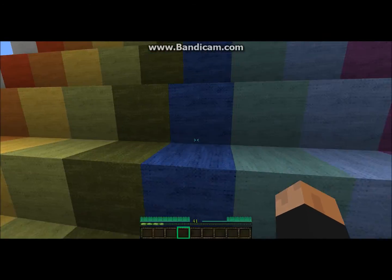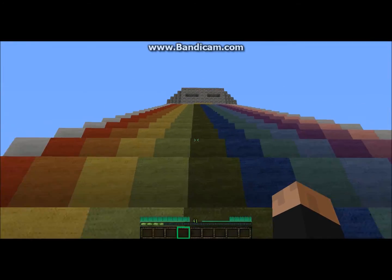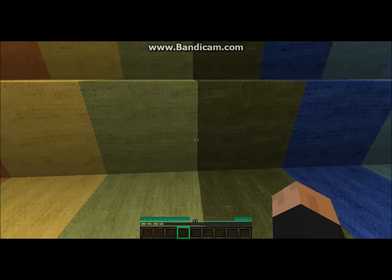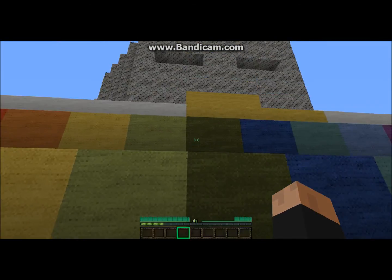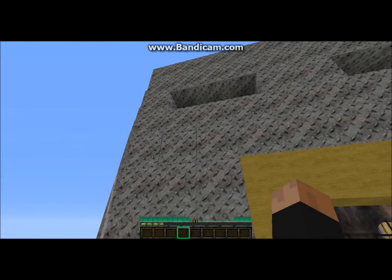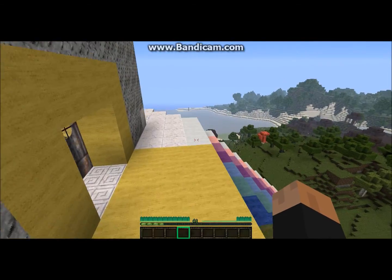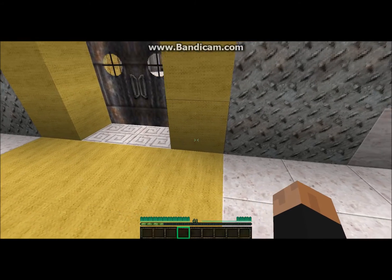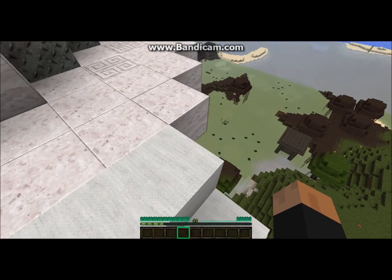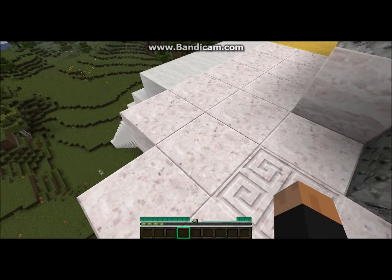TO ASGARD! I want green. Green's better. TO ASGARD! I'm going to give you some information about Thor. As you all should know, Thor is a mythical god — Norse god of LIGHTNING! Son of Odin. Brother of Loki, the mischief-maker. Loki is a Frost Giant, but they were still raised like brothers.